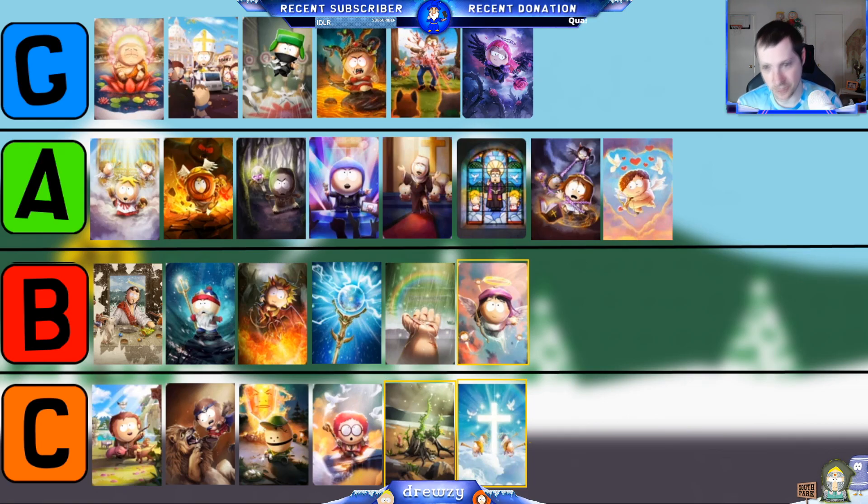That's it for Sci-fi — let's move on to Mystical. Looking at Mystical, Angel Wendy did receive a buff — she was in C tier and I moved her up to B. She got a nice buff to her healing and her health was also increased. It really makes her a little bit more viable to stay in the back line and heal up units.